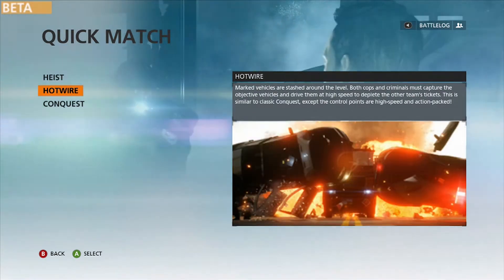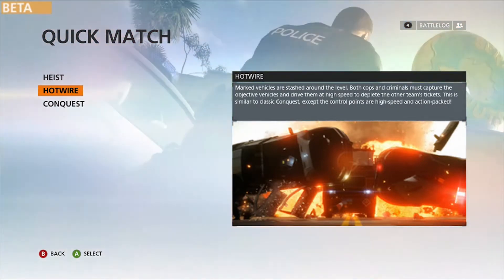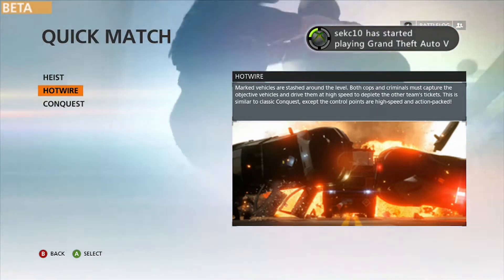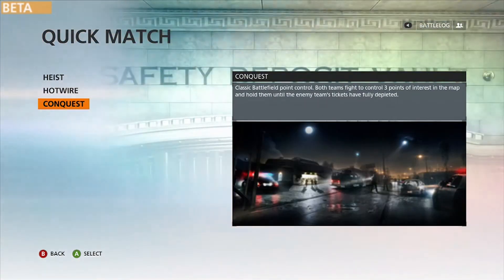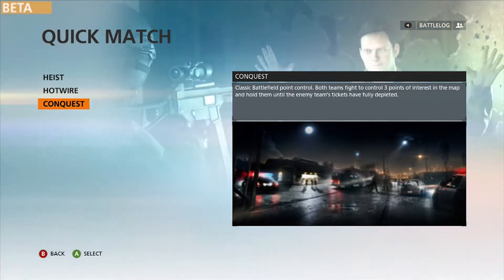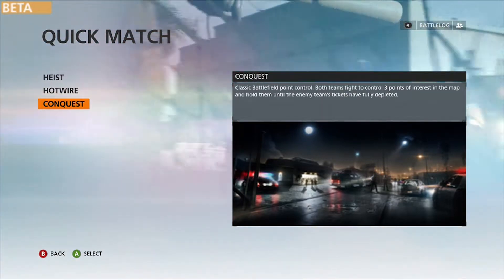Hotwire is where marked vehicles are stashed around the level — both cops and criminals must capture the objective vehicles and drive them at high speed to deplete the other team's tickets. This is similar to classic Conquest except the control points are high-speed and action-packed. Then Conquest is classic Battlefield point control, basically Domination — both teams fight to control three points of interest on the map and hold them until the enemy team's tickets are fully depleted.